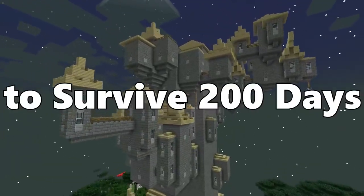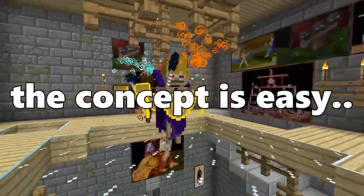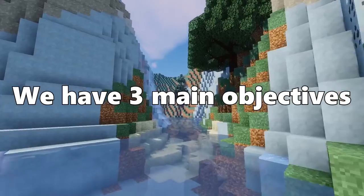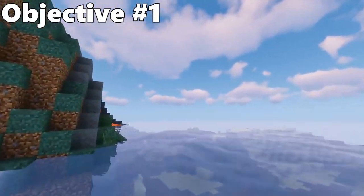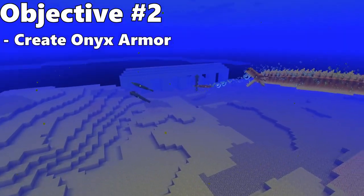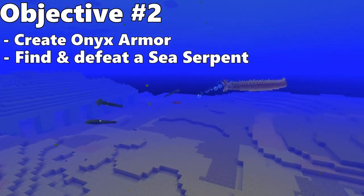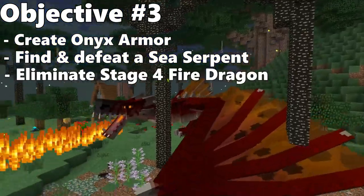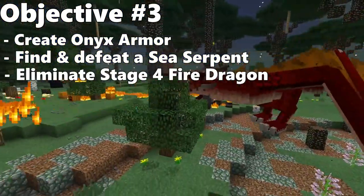In today's video, we're going to be attempting to survive 200 days in hardcore modded Minecraft. The concept is easy — if either one of us dies, the entire world gets deleted. We have three main objectives: find and create full Onyx armor, find and defeat a Sea Serpent (which does extreme amounts of damage), and eliminate a stage four fire dragon.